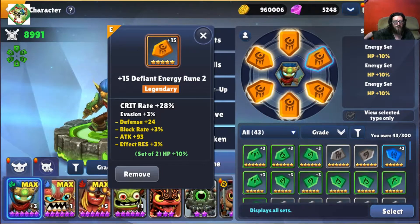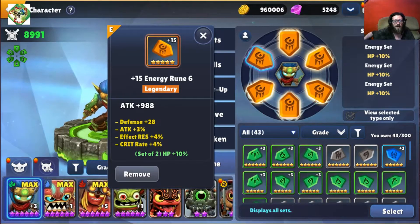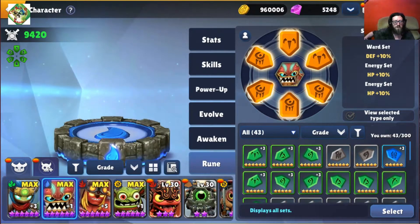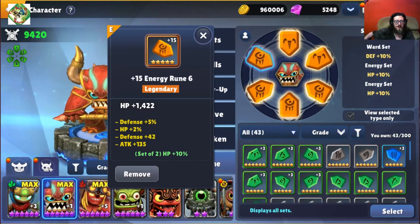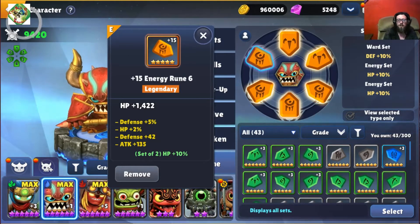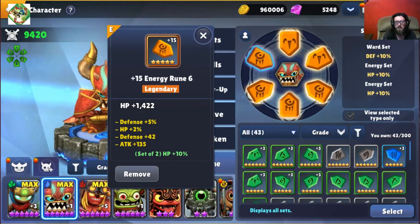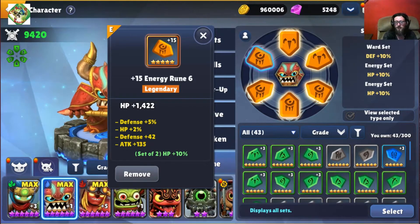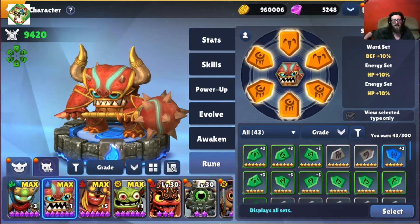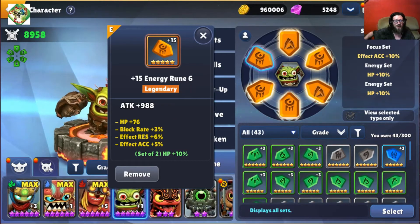For stats I have crit rate in slot 2, HP in slot 4, and attack in slot 6 for my Stealth Elf. My Wham Shell has defense, defense, and hit points — I built him this way because his set bonuses give him one defense and two HP buffs, so I decided to do the inverse and have two defense and one HP instead. For my Boomer I have attack, effect accuracy, and attack.